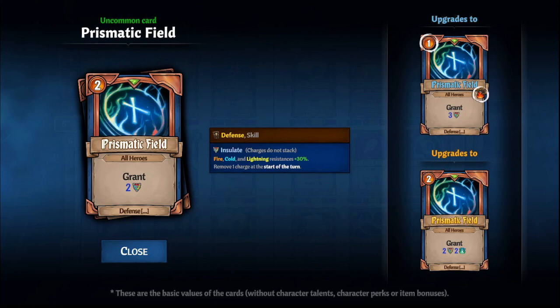A lot of the scary enemies like the Seahorses, Lightning Collars, and Harpies — Prismatic Field will help a lot against the damage they deal out to you.